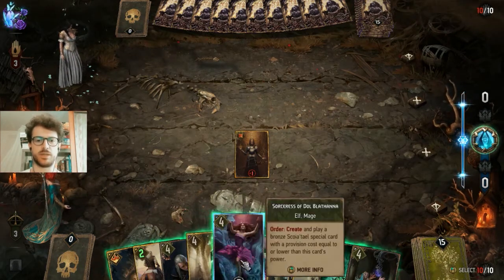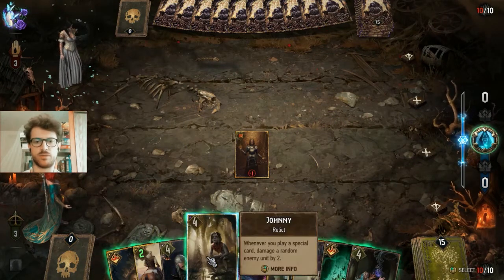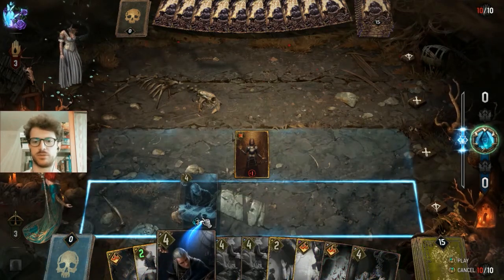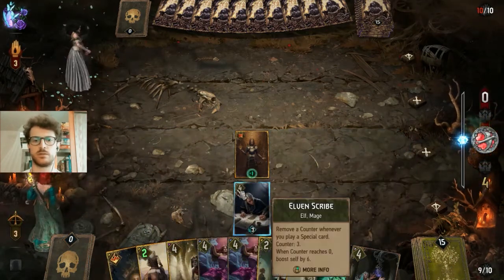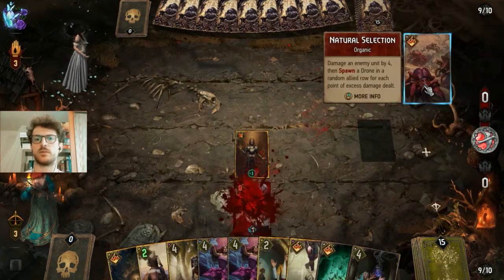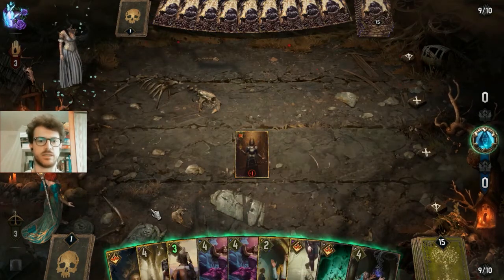I don't know, maybe the Elven Scribe is the best card here to play. I can wait, maybe also play the Johnny then the Sorceress of Dolblatanna, trying to contest the first round. I would prefer not to invest the Johnny, but if I need to that's something I can definitely consider. I was thinking about Natural Selection - now I can play the Johnny and then get the tactical advantage there.